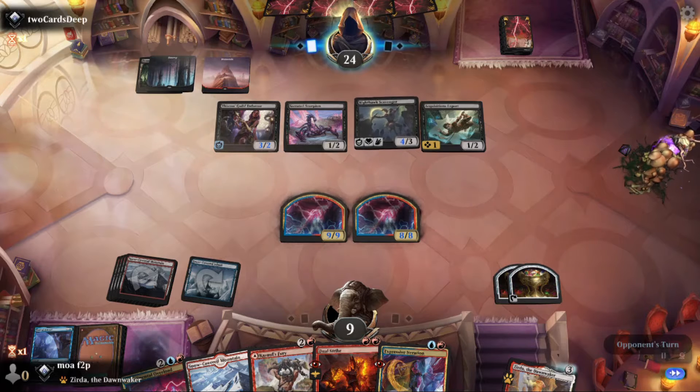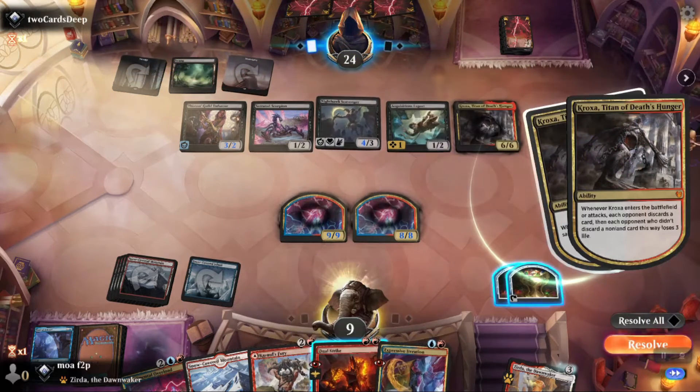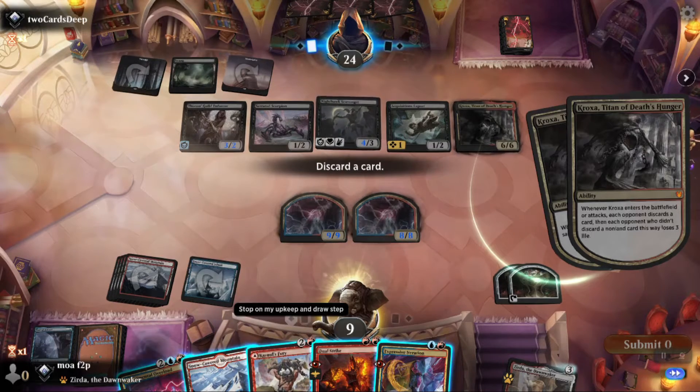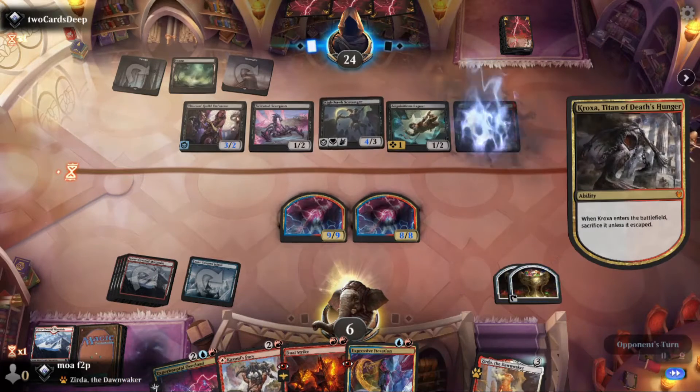I can also just kill them out of the blue if they let an attack through, although they do have that guy who has lifelink, so they're gaining life. Kroxa. I guess just pitch that, take three, and try to kill him next turn.